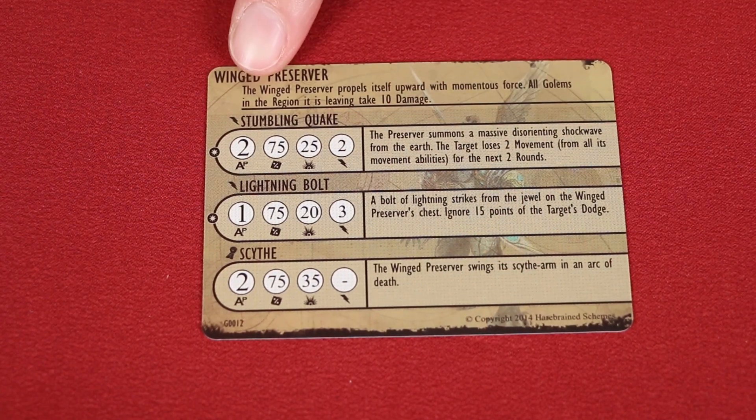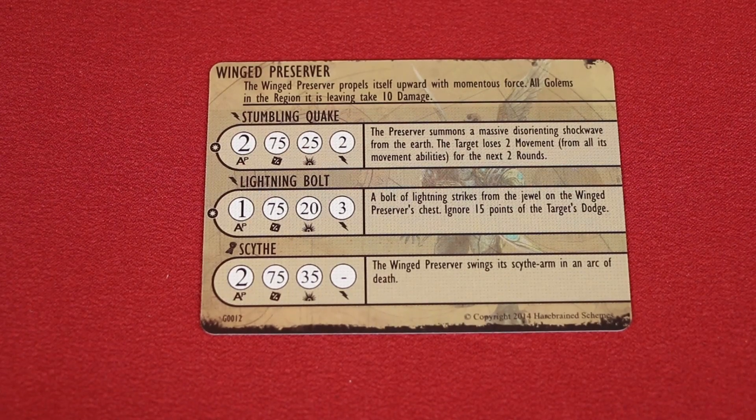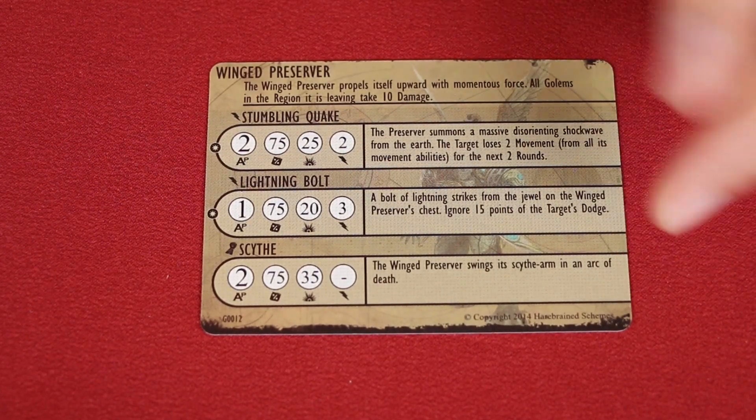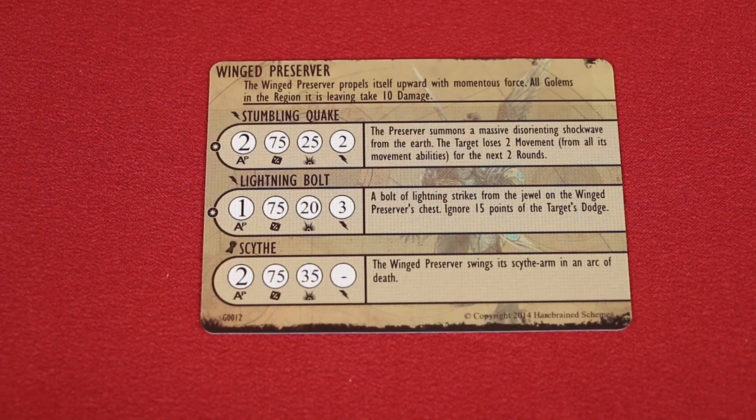For example, on the back of the winged preserver, we have a passive ability listed here at the top. You'll also find the unit's attacks listed again with their stats, but also additional text. These usually indicate special abilities or effects that also come into play when using this attack.